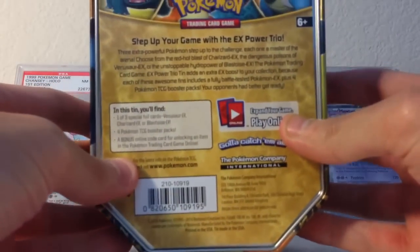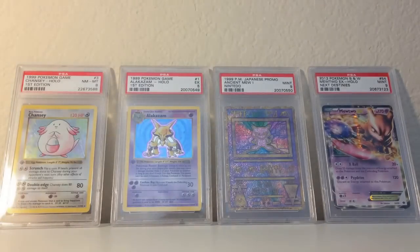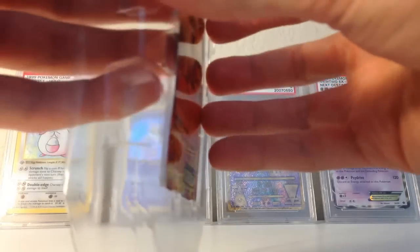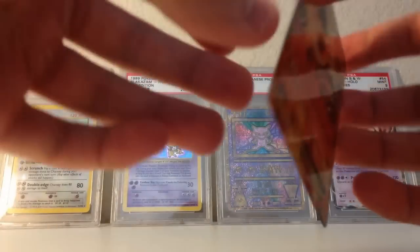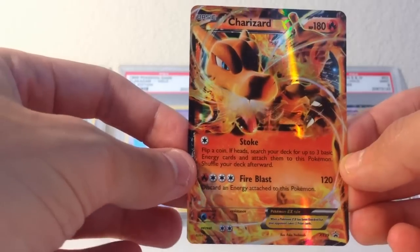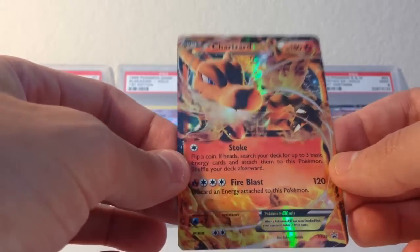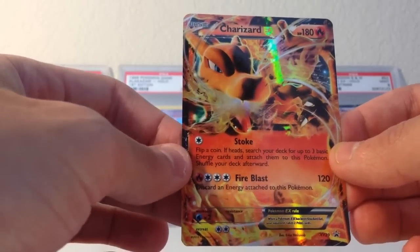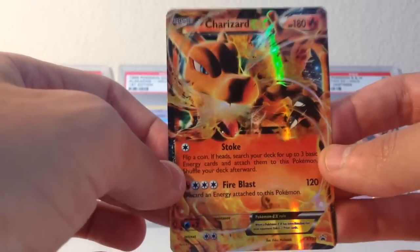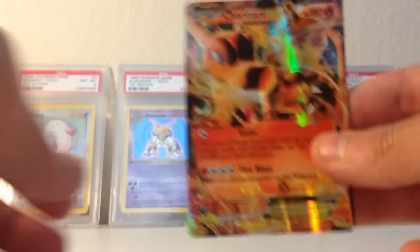If you haven't seen the other videos, please do so now. But there's the back right there — 'Step up your game with the EX Power Trio.' I wonder if I could do a whole video in a British accent and if anybody would notice, but I'd probably suck at it. So anyway, this is what it comes with. Let's pop this sucker out without damaging it. This is a very nice shiny — yes! A Charizard EX comes with it. I will be giving away this Charizard EX. I also wanted to mention I'll be giving away all my other 1st Edition Mint Base Set cards — extra ones that I've had. They're really, really nice, just like this card. Look how shiny — be mesmerized how shiny it is. I'll be giving this away.